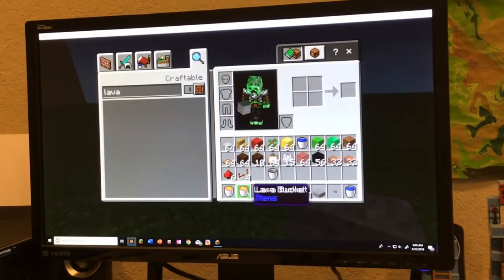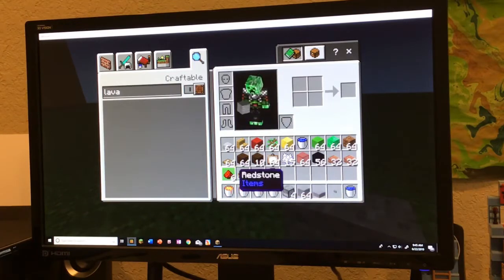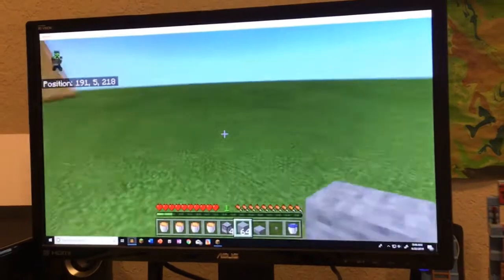You'll need four buckets of lava, four dispensers, sixty-four stone, one stone slab, one stone button, a water bucket, six redstone, and four redstone repeaters. That's all you're going to need. Also carry a water bucket just in case you catch yourself on fire while building.